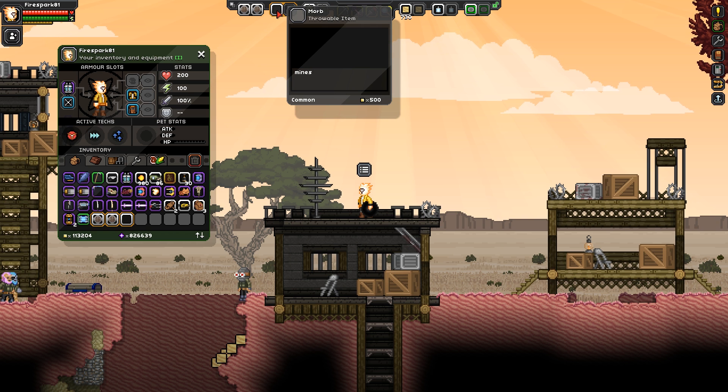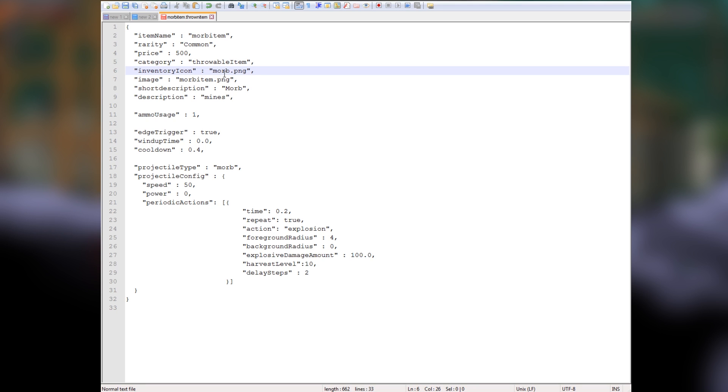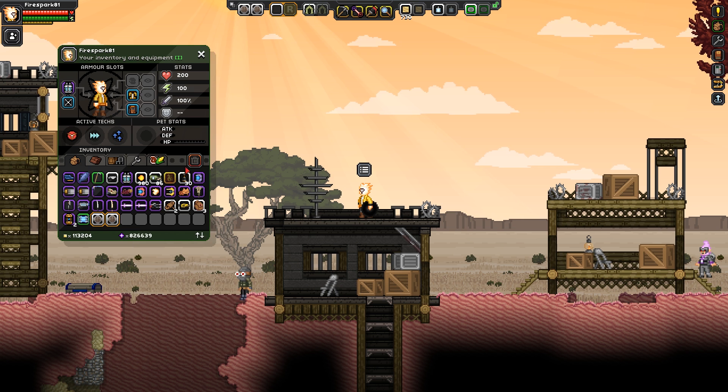I showed the reload function in the last video but I want to reiterate how handy it is, especially when you don't have a recipe - I'm not going to make one since I already showed how to make recipes. Go back to the mod folder and I think the issue is the inventory icon path. Change that to say morb item as well, then save and go back to Starbound.